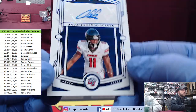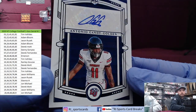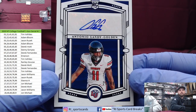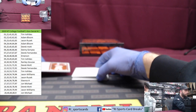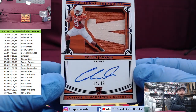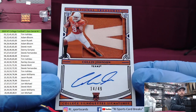Starting to get some autos — Antonio Gandy-Golden from the Washington Football Team, 27 out of 49. 27 spots — Derrick, there you go. That's cool. The Cardinals card — that one needs to sit at the shop. Next up: Colin Johnson, Colin Johnson — 14 out of 49. Jason Williams, Colin Johnson got a little patch love in there, a little letter, a little something something from them Longhorns.